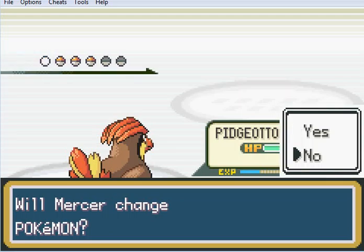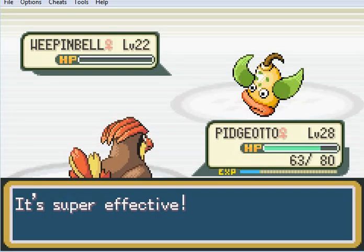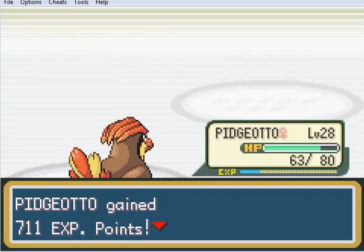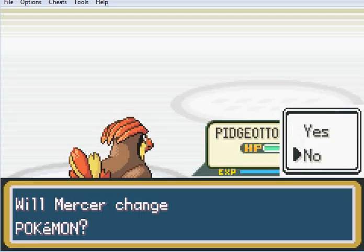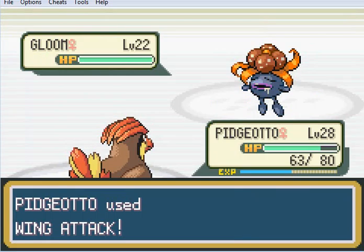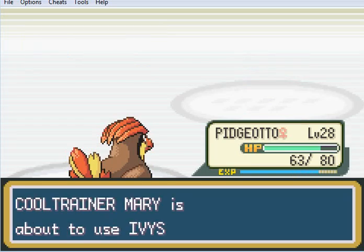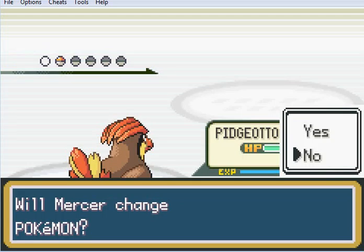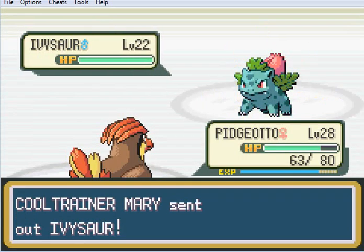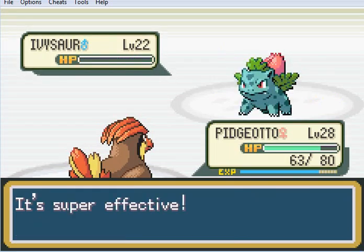A Weeping Bell - we should be able to take this out with a Wing Attack as well. Yep, bye-bye, Weeping Bell. Gloom - no, I won't change, and I'm going to take this out with a Wing Attack! Gloom seems to have jizz dribbling down its chin. Can't say I approve of this use of Pokémon. I bet it was a Poké-Maniac, wasn't it? Sick bastards.